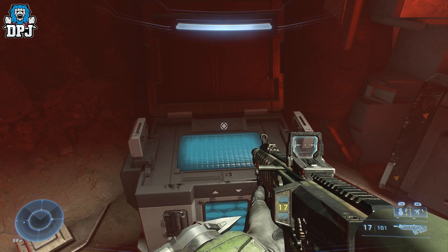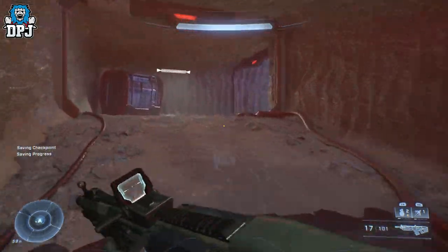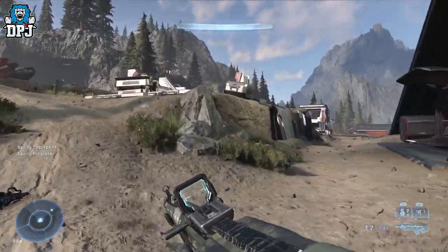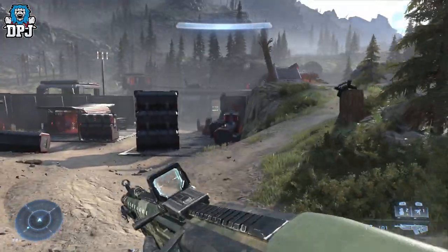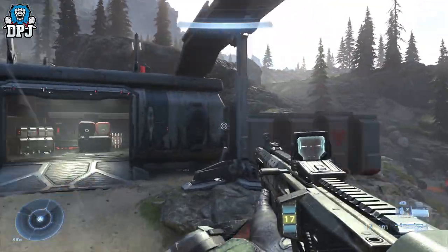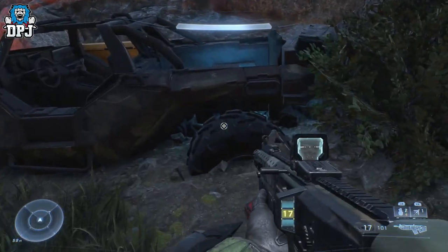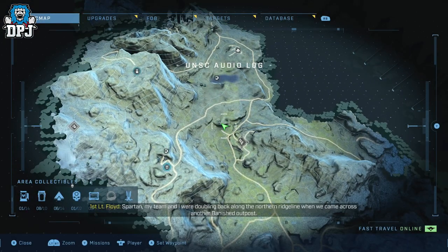Lastly, we have another audio log. Leave this area — there's only one way out anyway — use the gravity lift to throw yourself up and leave this building. I'll show where we are because it can be a little confusing since a lot of these rooms look the same. You can see the big building and the direction you want to go. Look for this massive door, and behind it there's a car. There you'll find the final fifth collectible — another audio log.